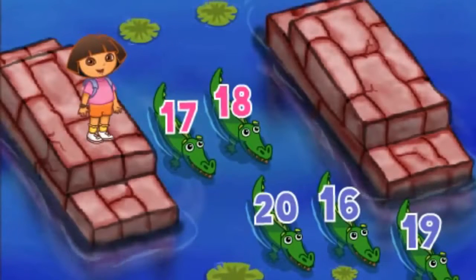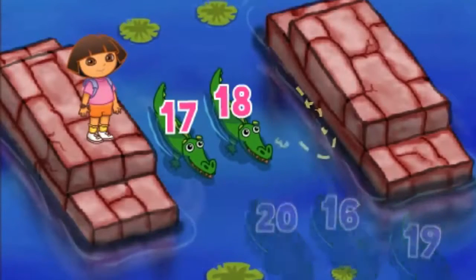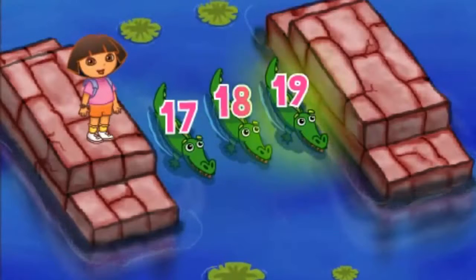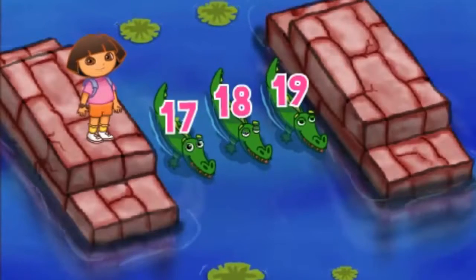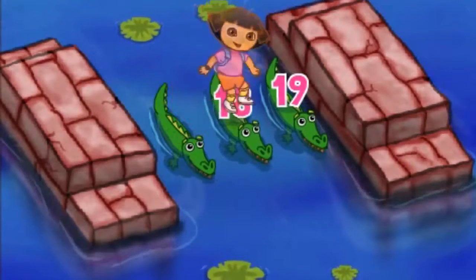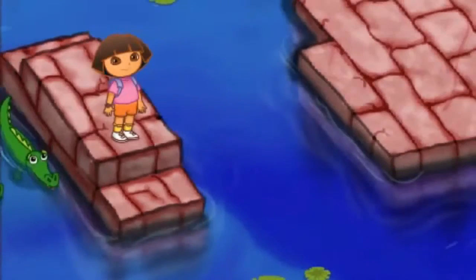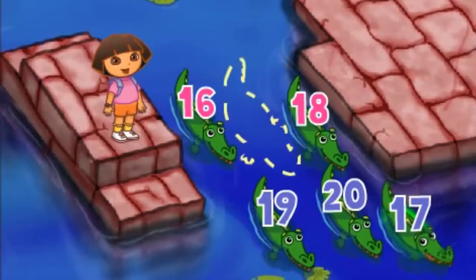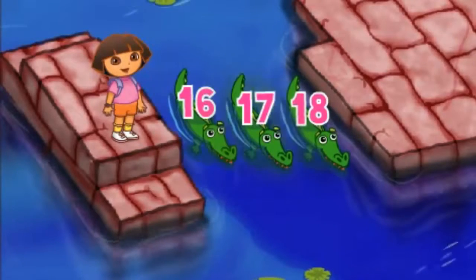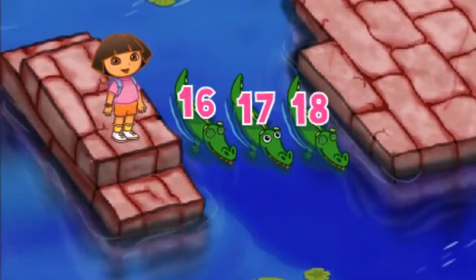Let's keep going! Some more crocodiles! Click on the crocodile — 19! Excellent! 19! Seventeen, eighteen, nineteen! Seventeen, eighteen, nineteen! Now help me jump! Let's keep going! Look! Even more crocodiles! Click on the crocodile — 17! Way to go! 17! Sixteen, seventeen, eighteen! Sixteen, seventeen, eighteen! Now help me jump!